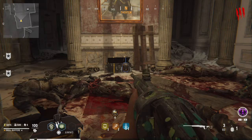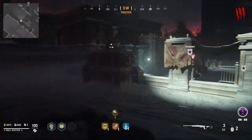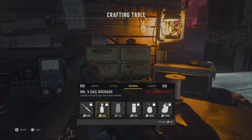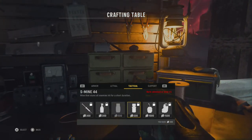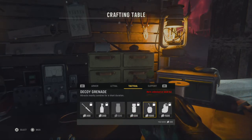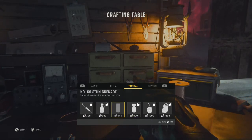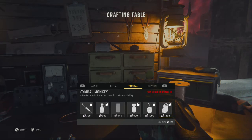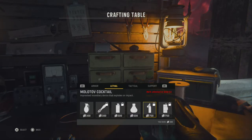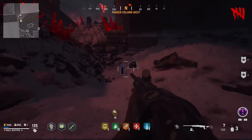Here is one of your tacticals — this is a decoy and I picked up two. If you come over to the crafting bench, what you're gonna need is your tactical. You've got a stun grenade, an S-mine which also stuns, a decoy grenade which is a distraction, and a monkey bomb which is also a distraction. So it's out of those four tacticals that you need to use before throwing the Molotov.